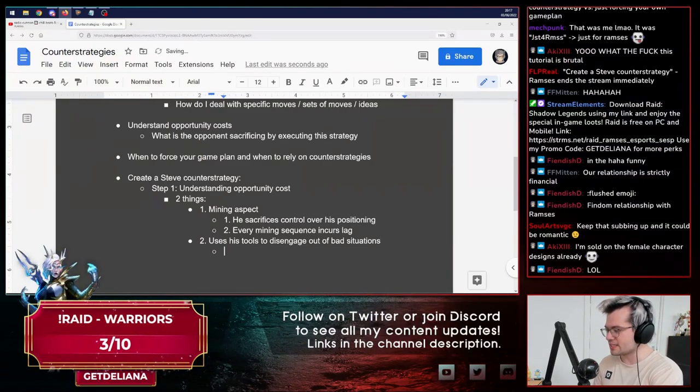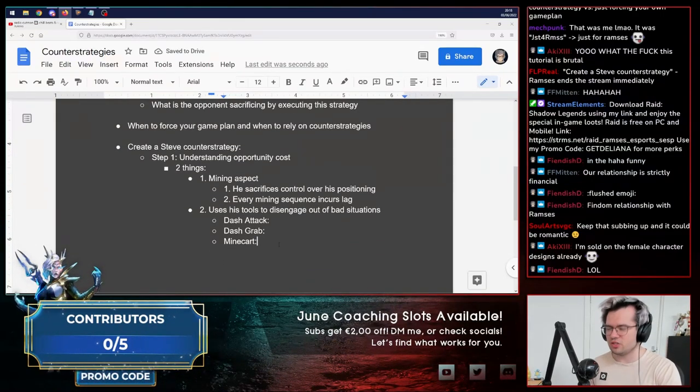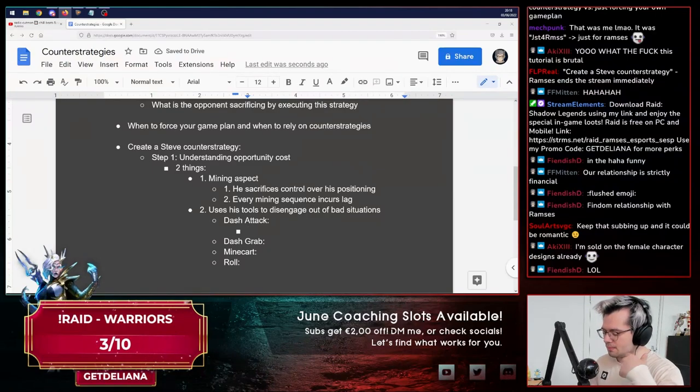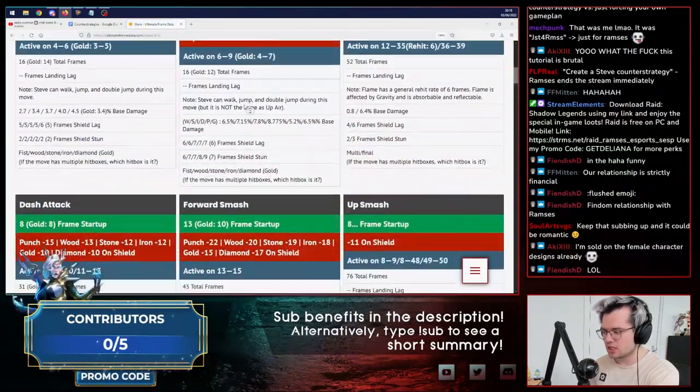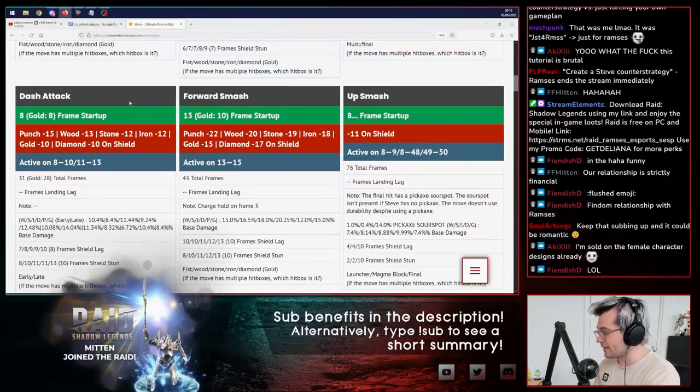For his other tools, let's first get an idea of what they are: he has dash tack, dash grab, mine cart, and those are the main ones he uses to get out of a bad spot. Dash tack is a pretty good move — if you look at the frame data, it's pretty safe, around minus 10 with diamond, a little bit less safe without it. But it's also frame 8, which is really fast. The important thing to understand about dash tack is that while it has good frame data, it's almost always grabbable because of the way he lunges forward.